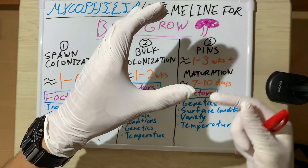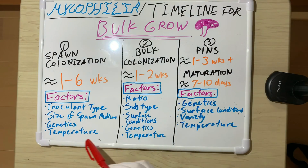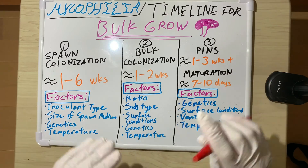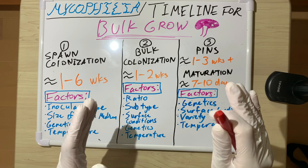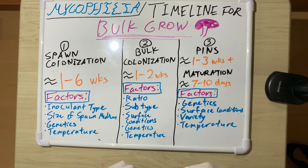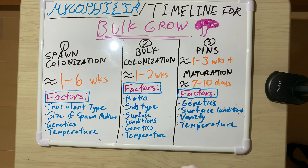If you use an agar wedge to inoculate a large grain bag, it'll colonize but take a lot longer than inoculating a quart jar with the same agar wedge. Genetics is also an underlying factor throughout this whole hobby — we're growing living things, and living things are heavily dictated by genetics. You could have faster genetics or slower genetics; it's an inescapable fact.